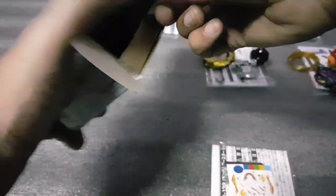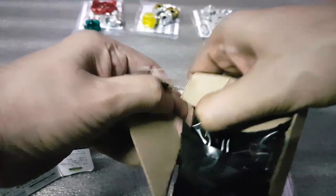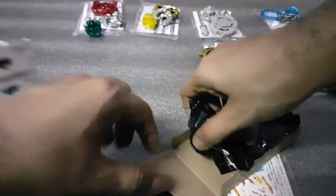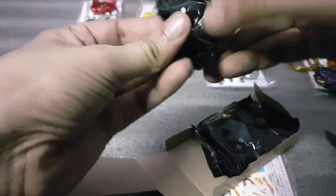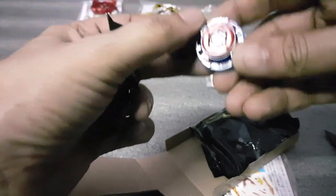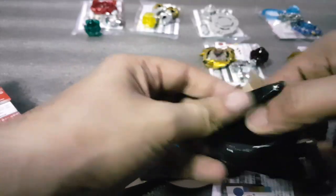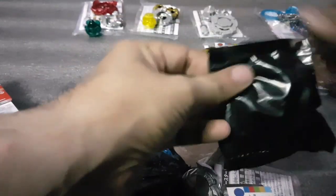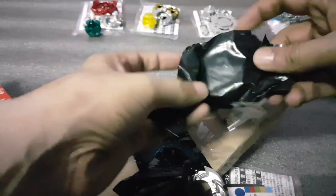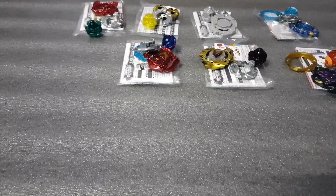This is obviously Achilles! It comes with a Blow Dash driver and a Turn frame. The disc is Thirteen — a nice disc. And the layer is, of course, the red Achilles. Very cool.